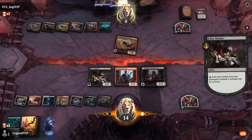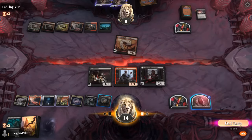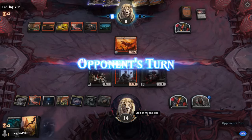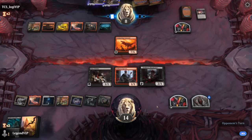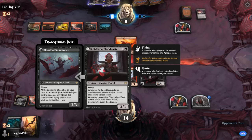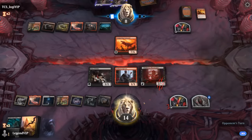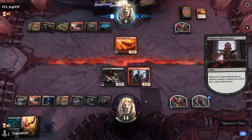The Drinker incubates, and now it becomes more appealing to maybe chump with some of our creatures as we'll be getting blood tokens in return. We need five blood tokens before Bloodcaster transforms — that's going to take some time. Another Abrade takes care of Bloodcaster and leaves behind a blood token.